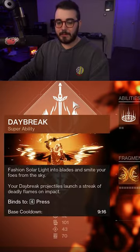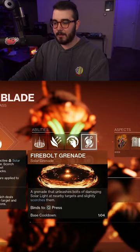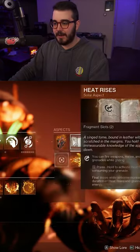Under the Solar Subclass, we're using the Daybreak Super. For our abilities, we have Healing Rift, Burst Glide, the Incinerator Snap Melee, and then the Firebolt Grenade. For our Aspects, we're using Touch of Flame and then Heat Rises.